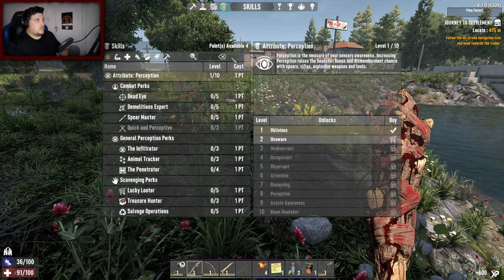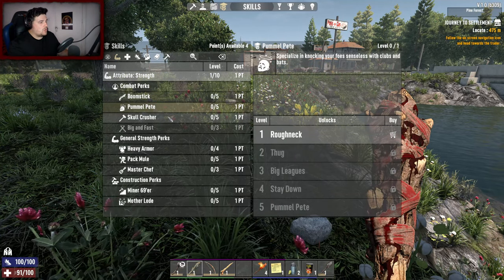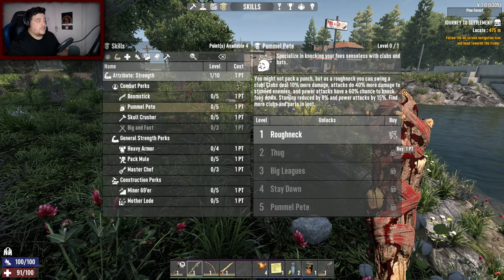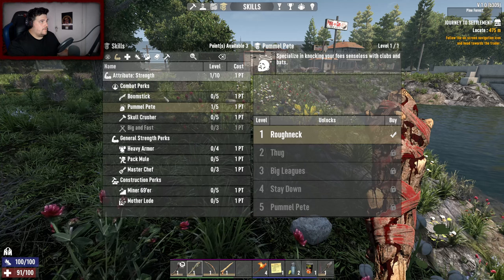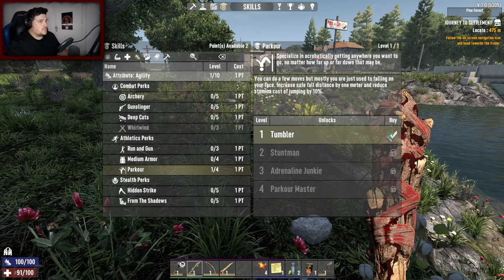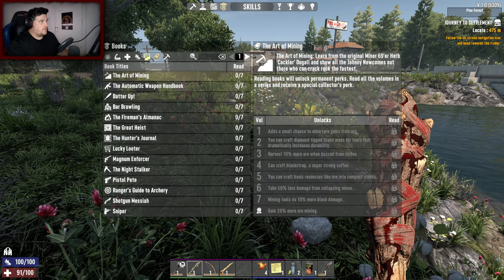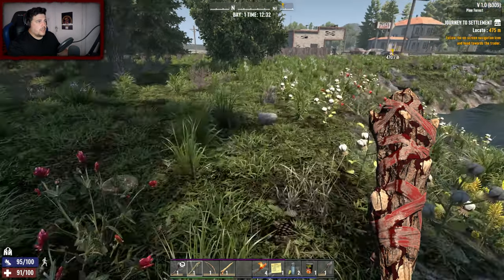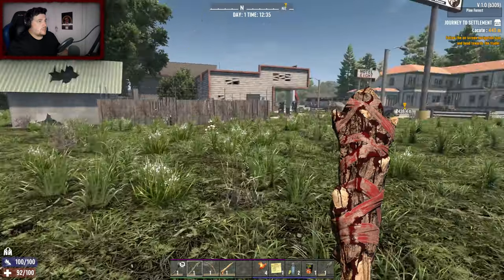Do I want to go into Skull Crusher or Pummel Pete? I think for now Pummel Pete because Skull Crusher takes a crap ton of stamina. Then we'll go into Parkour - that's a brilliant one. Better Barter, yes. And for the last one, lock picking - higher chance of finding Forge Ahead magazines in loot, and obviously we want to get a workbench crafted as quickly as possible.